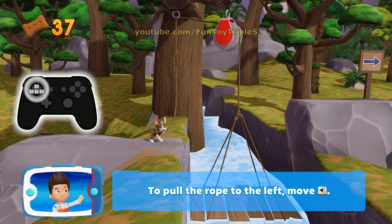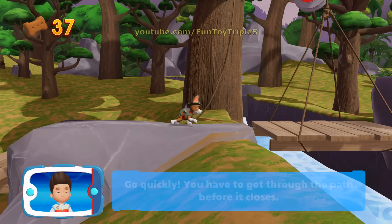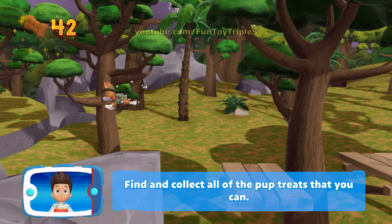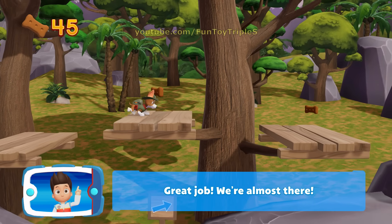To pull the rope to the left, move the left stick. Go quickly! You have to get through the path before it closes. Find and collect all the pup treats that you can. Great job! We're almost there!